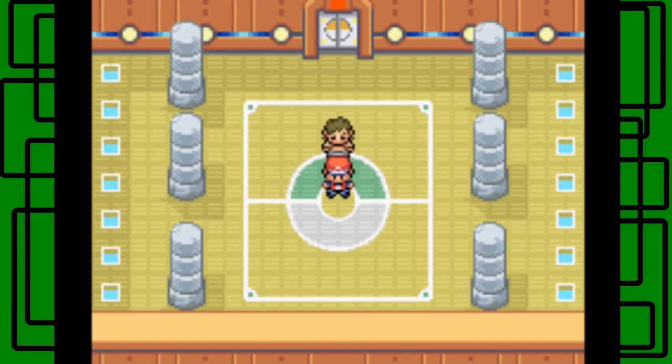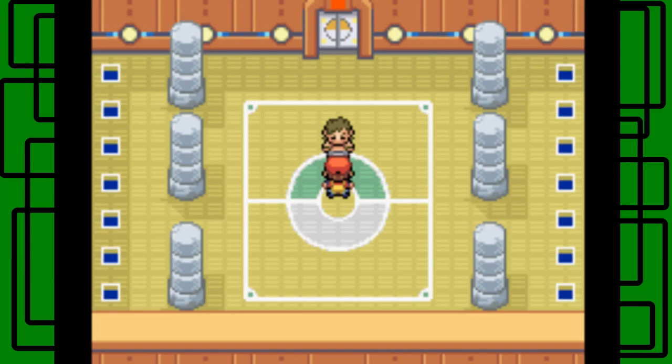He's the second member of the Elite Four. I recommend you have a Grass or Water-type Pokemon — a friend that knows a Grass or Water-type move — because he starts off with Onix. Onix is four times weak to Grass and Water-type moves. That's pretty cool; at least we get the advantage.